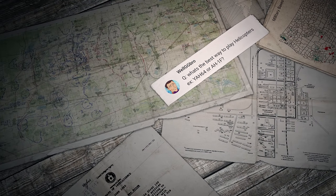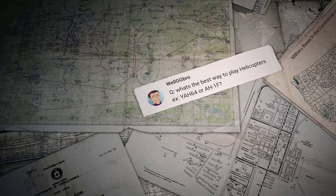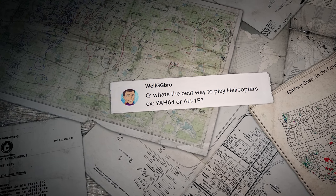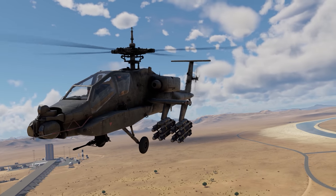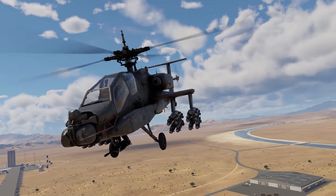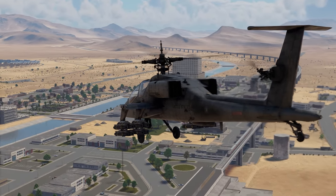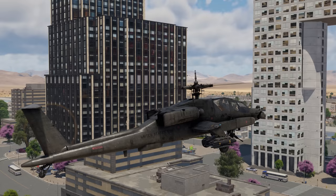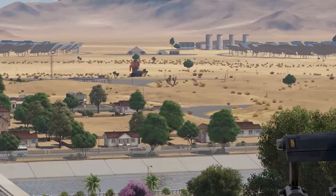The first question was sent in by WellGG Bro: What's the best way to play helicopters, for example a AH-64 or H-1F? The best way to play helicopters is to use anti-tank guided missiles at low altitudes. Get close enough to the ground battlefield to be in missile range. Peek out of cover — which might be a building, a landscape feature, or a forest — launch the ATGM, and hide back right away.